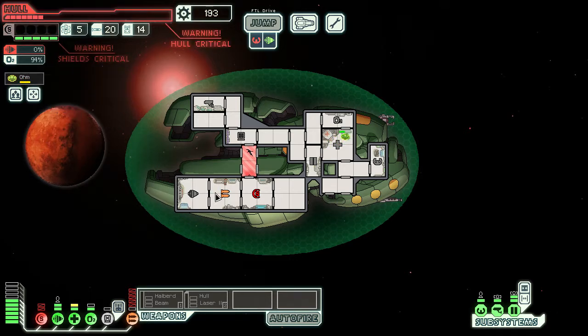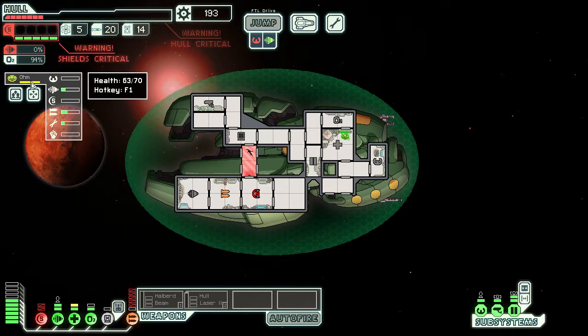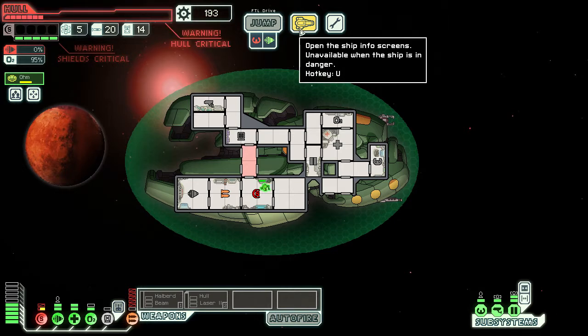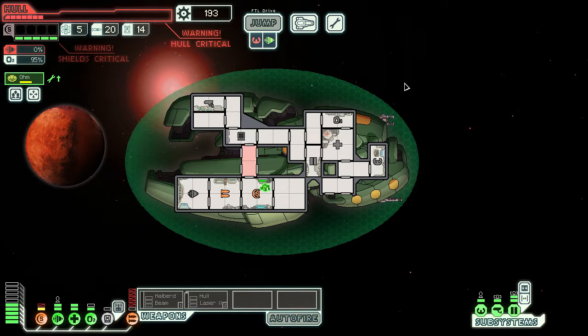Is this Zoltan not even the one I had at the start of the run? I think I bought Ohm — no, I bought one that had weapon skill. I should have upgraded shields by now. I think that's the problem — I'm in sector four with default shields. I was riding too heavily on just the Zoltan shield itself.